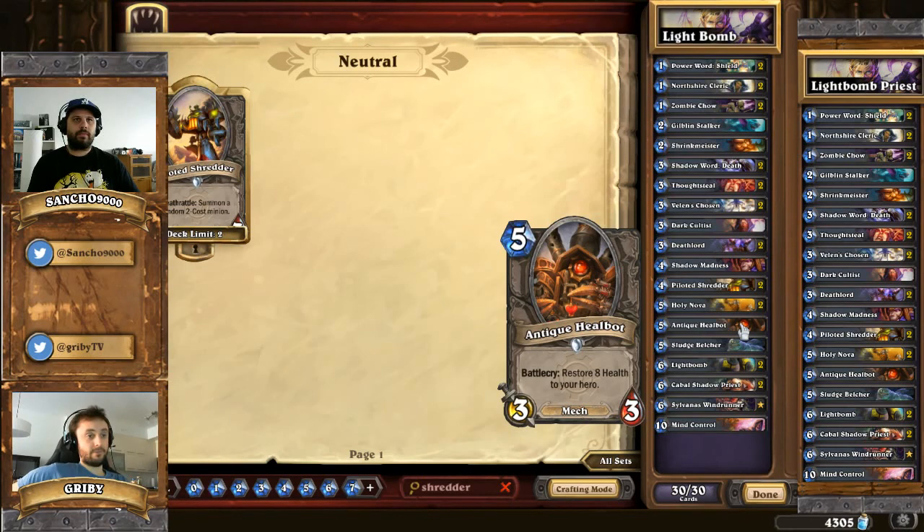After that, we have one Anti-Kill Bot. We are priests so we can already heal ourselves, but sometimes it's not enough. If your early game was so-so, you need these extra boosts to get out of kill range. This deck has some pretty good answers to a Face Hunter deck - you've got Zombie Chao, Anti-Kill Bot, Holy Nova, Death Lords. A couple of things that cause Face Hunter some difficulty.